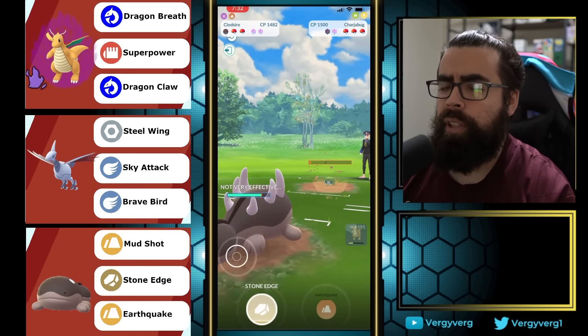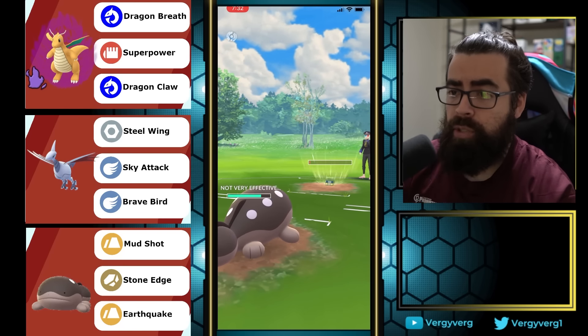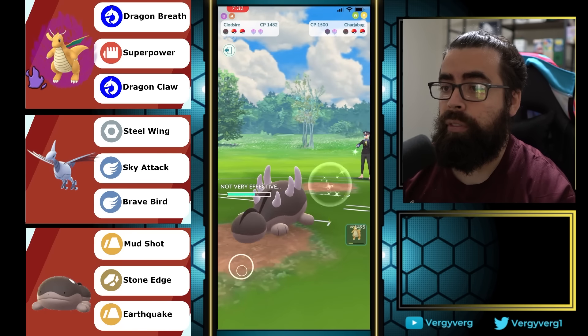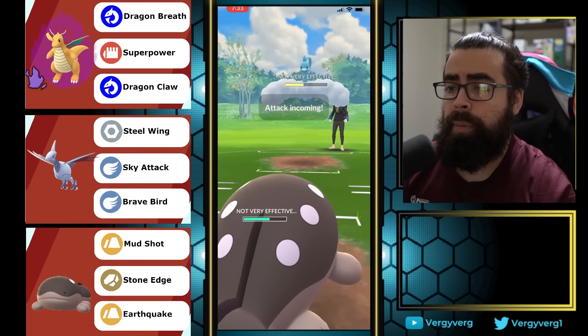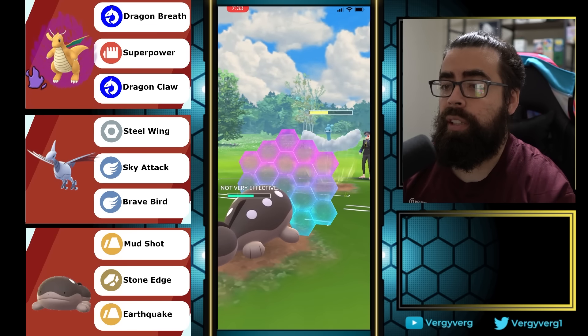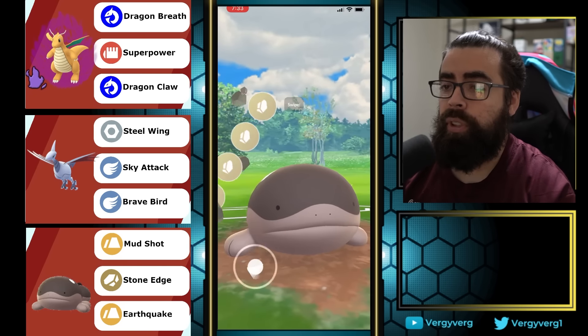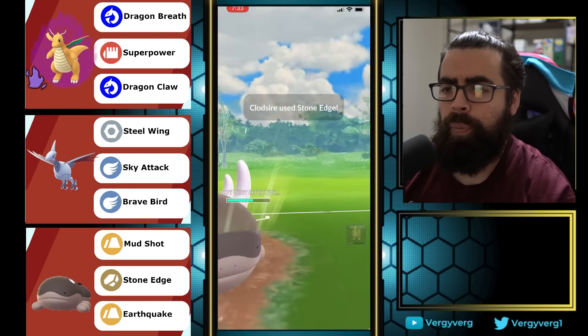Making sure to have an energy advantage against Altaria if it comes back. The Altaria was left with something like 40 HP just from fast attacks alone, and they left our Dragonite around 35-40 as well. We have a ton of energy on Clodsire. They come back in with Altaria and we go for the CMP — not great for me since I didn't know they were going to fire a move, so I would have farmed more, but this is fine.